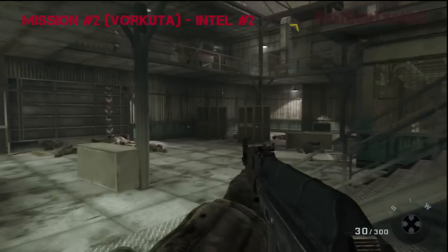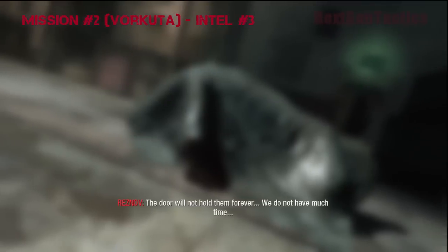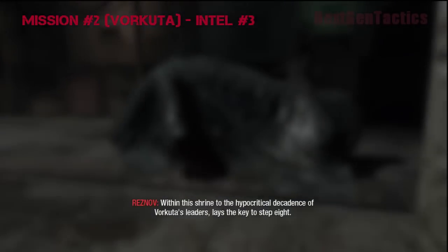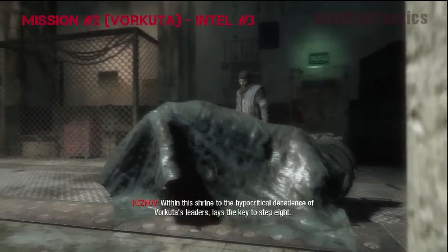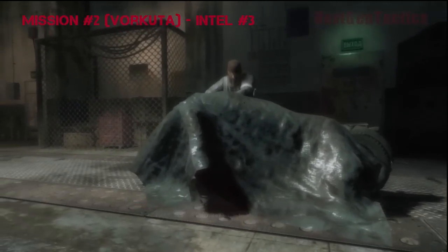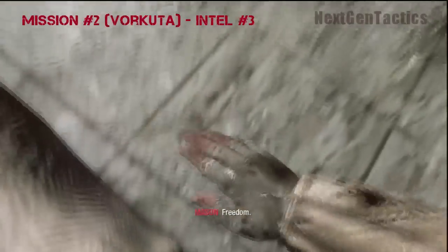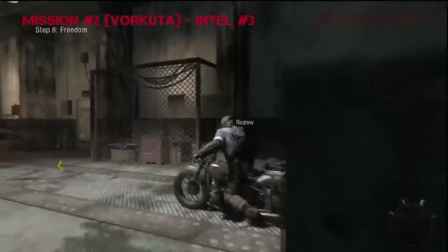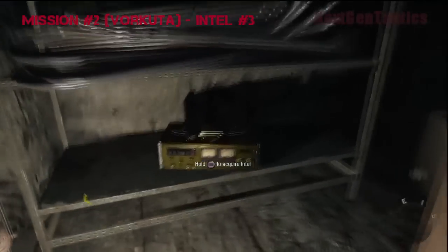Pick that up. The last Intel in Vorkuta is towards the end of the mission, where the scene plays with Reznov and you jumping on motorcycles to make your final escape from the prison. He's going to take a cover off of his motorcycle, and the Intel is actually located behind his motorcycle — I think it's on a shelf over here. We can see it right now; it's on the bottom shelf.